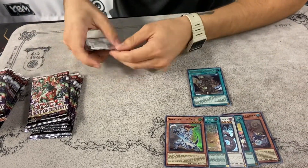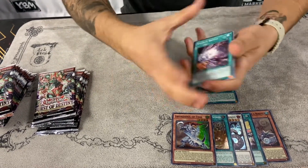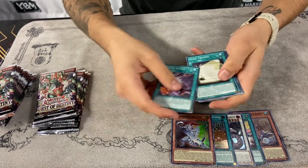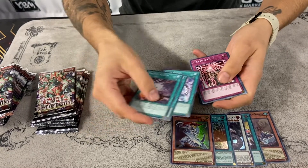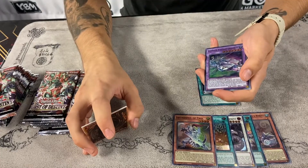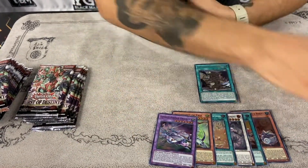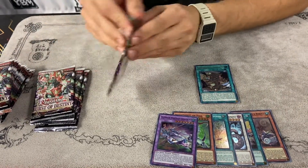Usually I just skip past the commons — I've never been so excited for a common in a core set. Magic Key Battle, Sonic Tracker, Night Flight, Apex Foundation, and Ultimate Flagship Ursatron. Still no dog. Also there's a lot of cool penguin support in this set too.